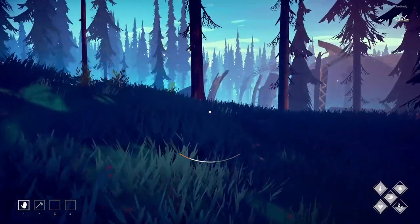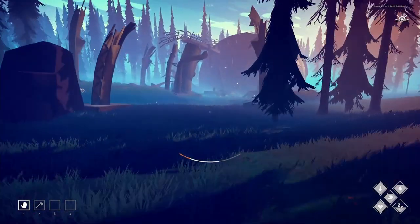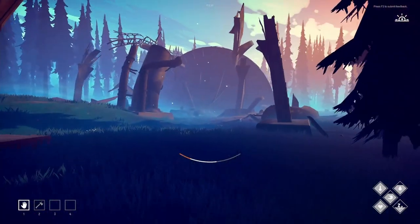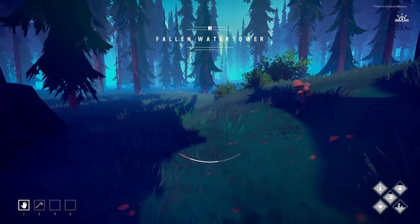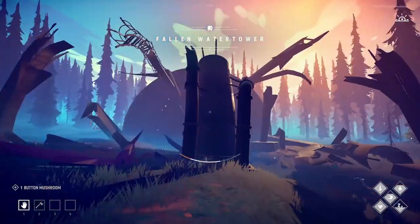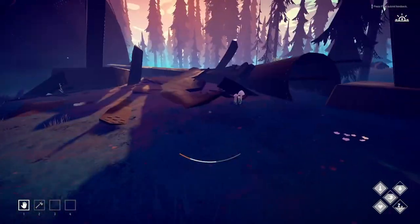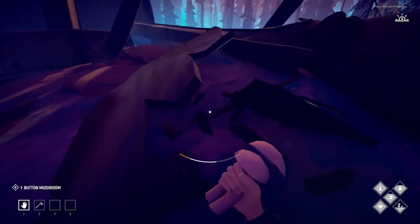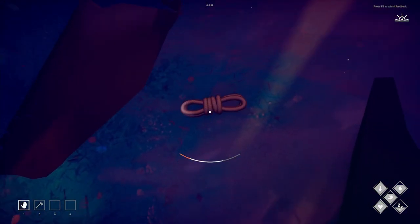We've got some sort of new structure in the distance. I'm getting anxious I'm going to find a bear soon. Looks like a crashed satellite or something... oh wait — fallen water tower! That makes a lot more sense than a crashed satellite.